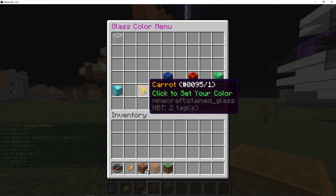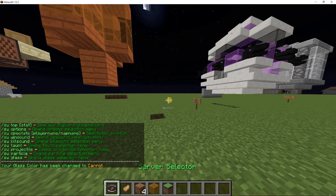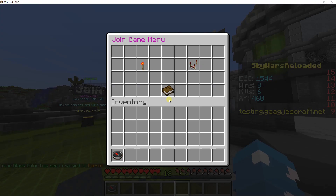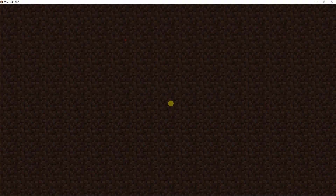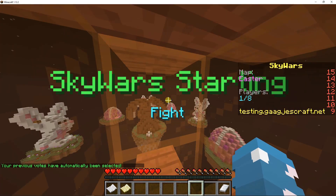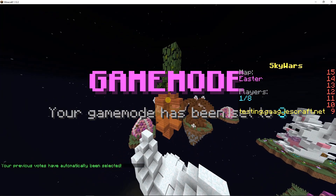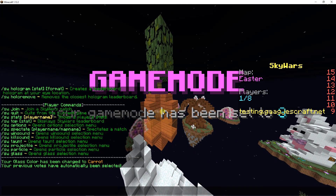Go to the options and there we go — the carrot cage. Select it, then join the Skywars game. And there's our beautiful cage. Thanks for watching and I'll see you in the next video.